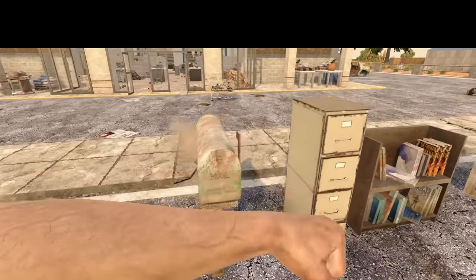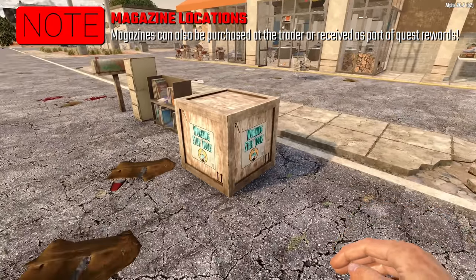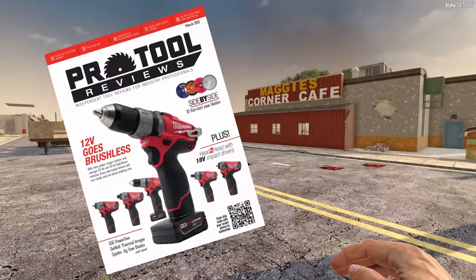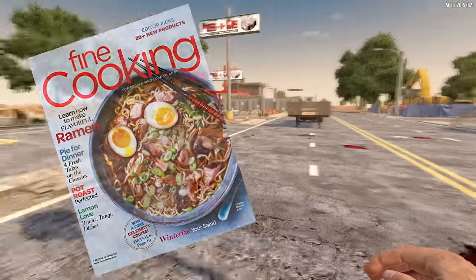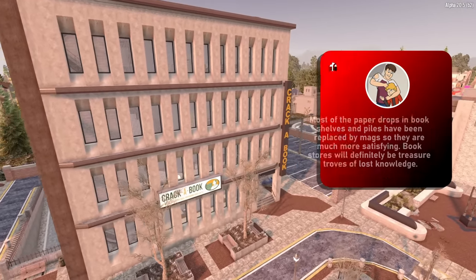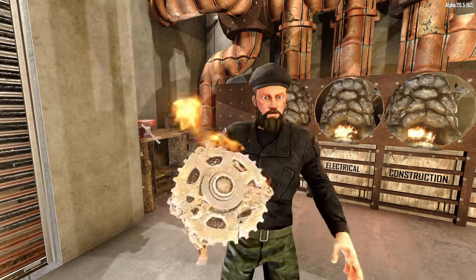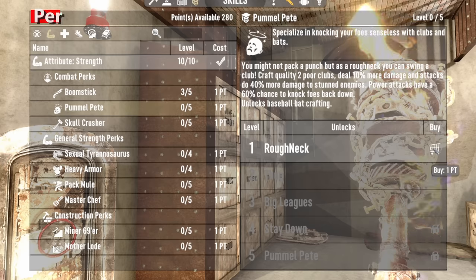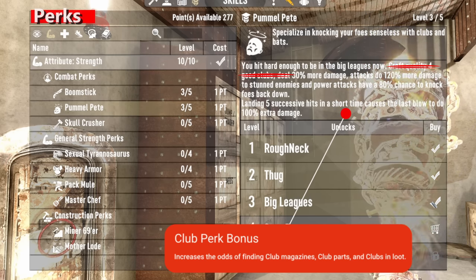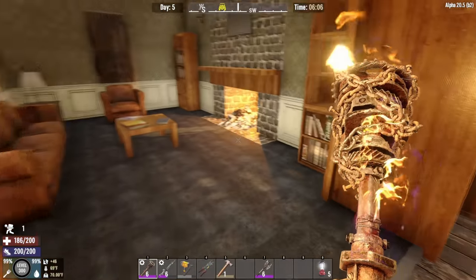Magazines can be found in the usual spots you'd look for schematics — mailboxes, filing cabinets, and bookshelves are all fair game. If you want to focus on a specific crafting area, Working Stiff Tools will have a higher likelihood of magazine drops for tools, a cafe for food and cooking, and Passing Gas for vehicle magazines. For a ton of mags, check any POI with lots of bookcases, as paper has been replaced with magazines. Buying perks for a specific item increases the chances of both magazines and associated parts for that item to drop. Lastly, all schematics except mods have been removed.